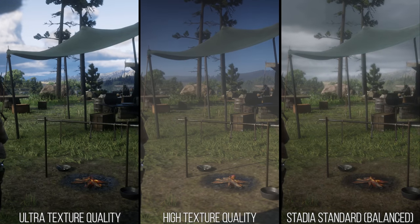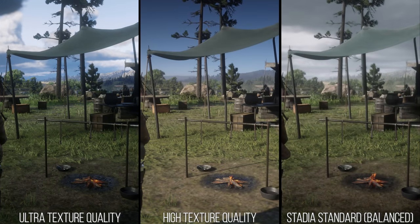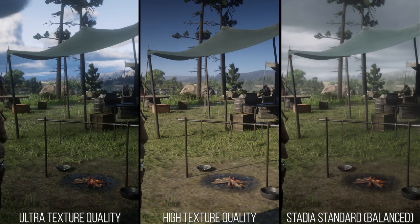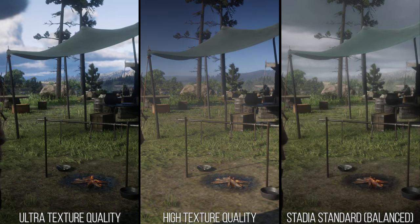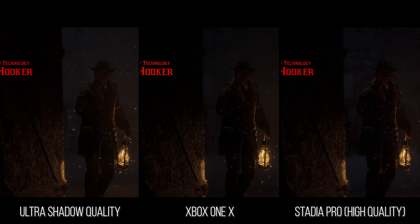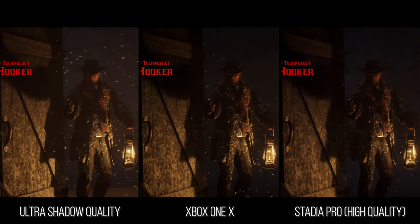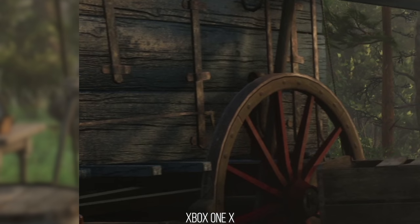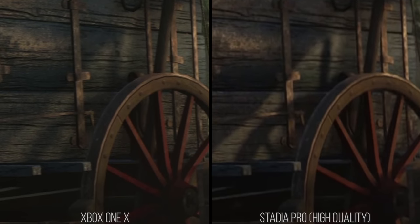Even though the textures are lacking in quality next to the native game running on a local machine, they proved to be the ultra quality setting — much like Xbox One X, as textures set to high produce a very different looking ground. Shadows generally look the same as Xbox One X: high for near shadows, but with the caveat that the far shadow setting cannot go low enough to match Xbox One X. So Stadia does indeed show higher quality cascades in some cases where Xbox One X does not.